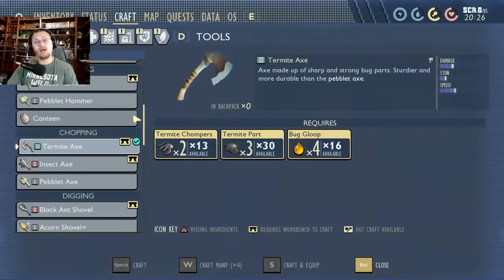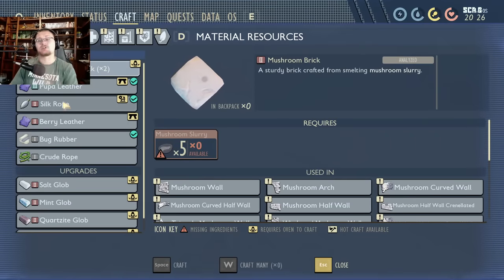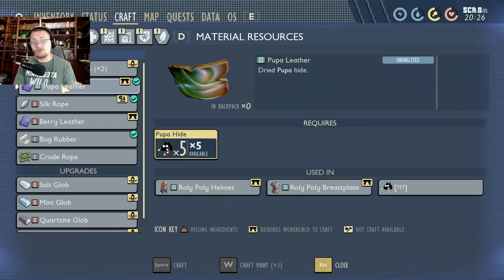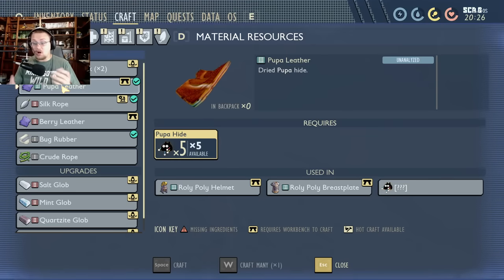What do you need them for? After you get them, research the pupa hide to unlock the pupa leather resource. You make dried pupa hides into pupa leather. This leather is how you craft the tier three armor sets: the roly poly armor set and the termite armor piece, which is just a chest piece.